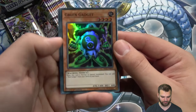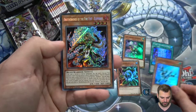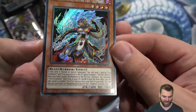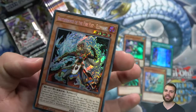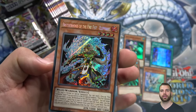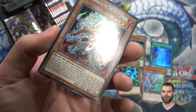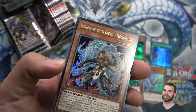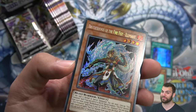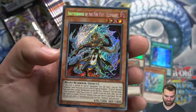Green Gadget — definitely seen that before. Silver Gadget is in here. And our first Brotherhood of the Fire Fist — it's Elephant. I personally, like cards that have come out like the Mayakashis — those are new concepts. But with a set like this, when they print an old archetype with a whole bunch of new support, that really makes me excited. They've done similar things with Blackwings, Gladiator Beasts, and Six Samurais.